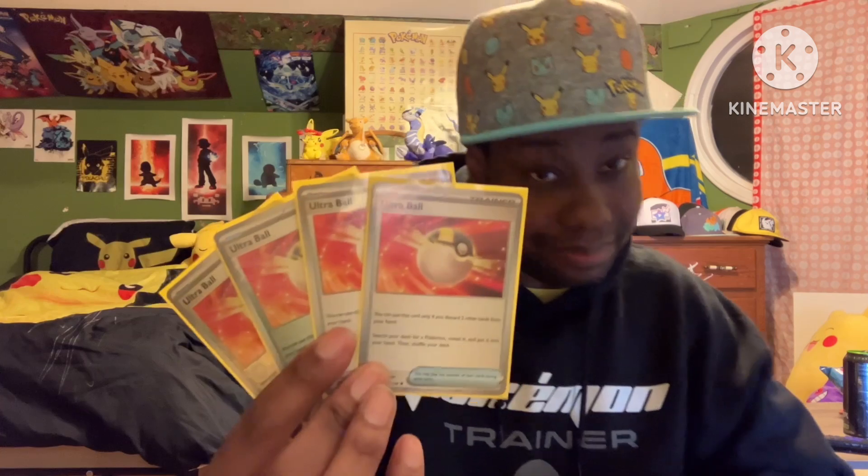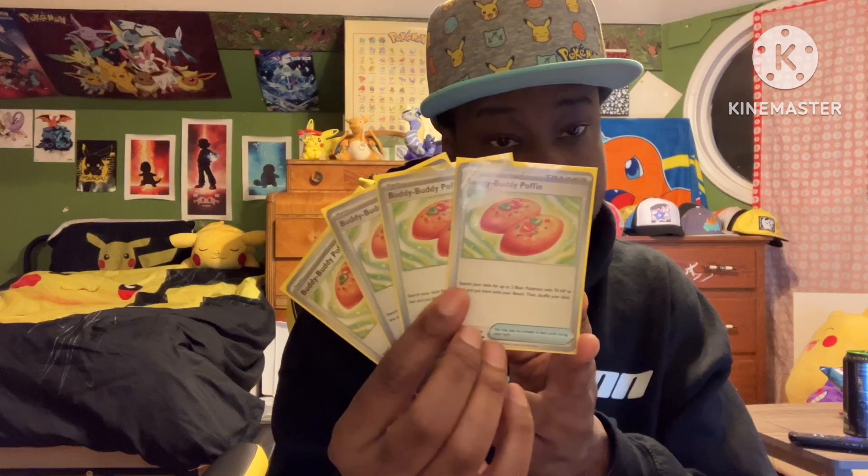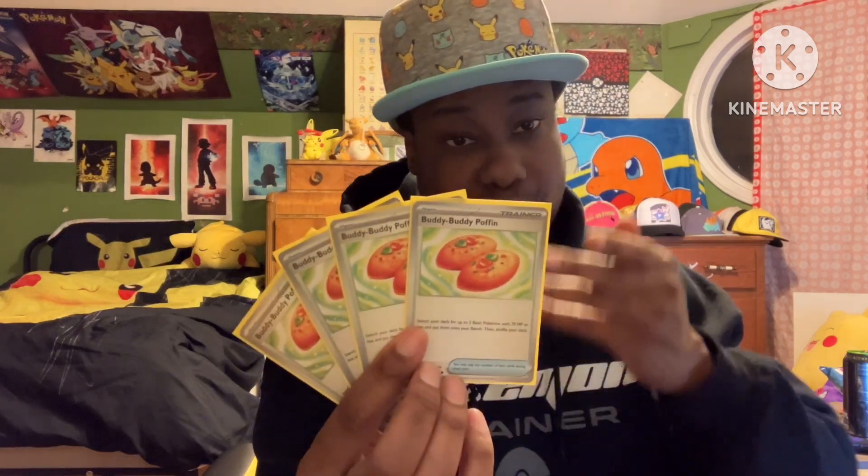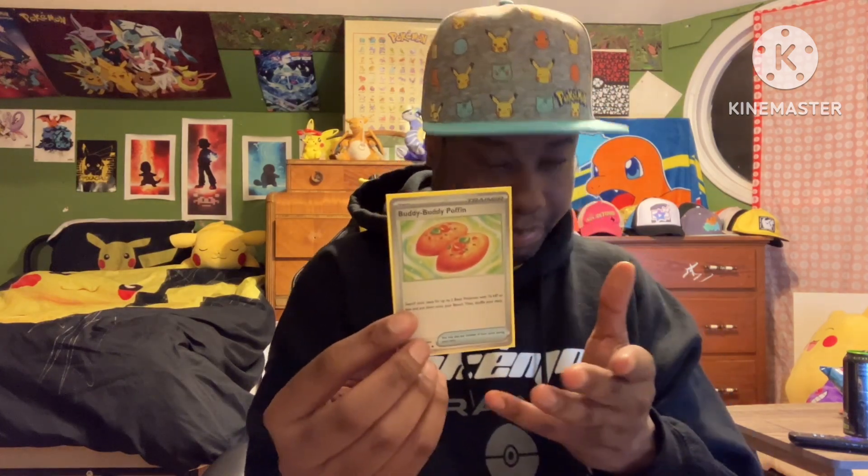Four copies of Ultra Ball. Four copies of Buddy-Buddy Poffin to find your Magnemites and Hoothoots. I'm actually thinking about cutting one of these for something else, but right now we have four for the consistency of finding those cards.